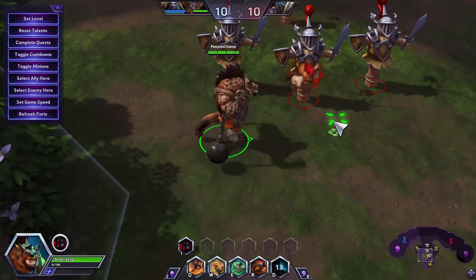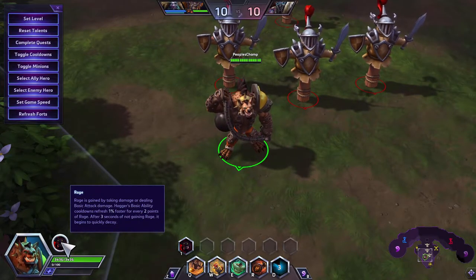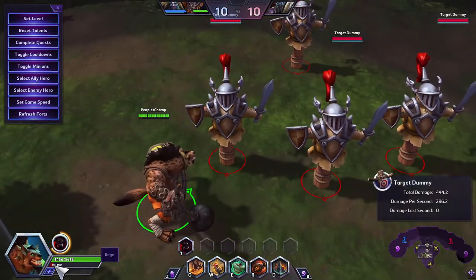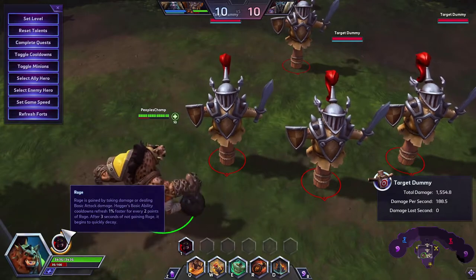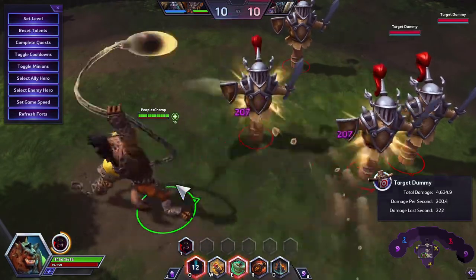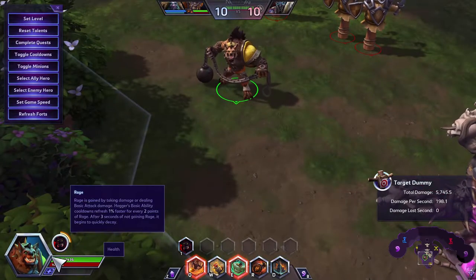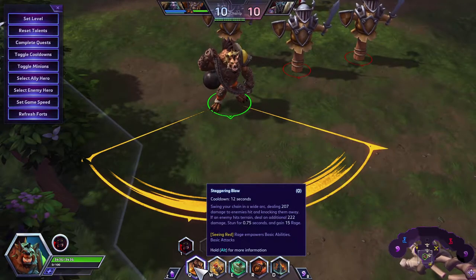Next we're going to look at his passive, Rage. Rage is gained by taking damage or dealing basic attack damage. Hogger's basic ability cooldowns refresh 1% faster for every two points of Rage. After three seconds of not gaining Rage it begins to quickly decay. You'll see the Rage fill up, cooldowns will refresh a lot faster, and once you stop fighting it will slowly decay.